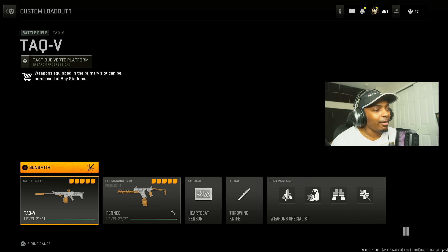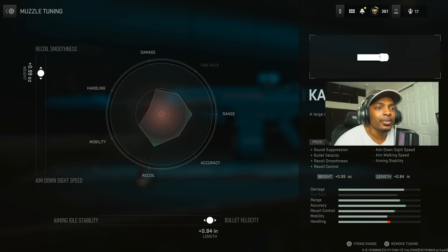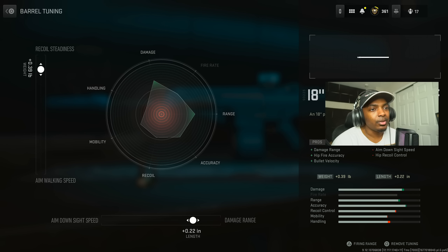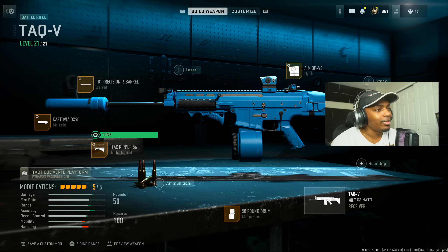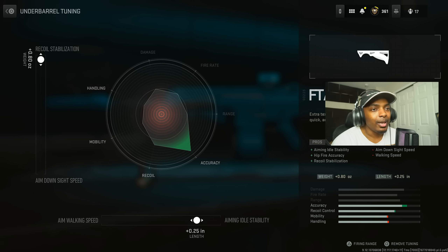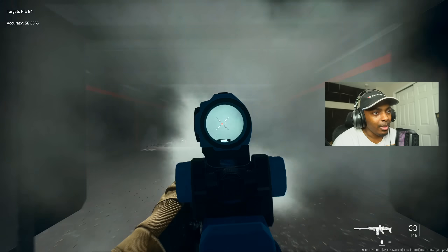There's one more thing I wanted to show — a bonus: the TAQ V. This is for people that want a little bit of a challenge — it will give you a challenge but reward you with high damage. Kastovia DX90 for sound suppression, bullet velocity, recoil smoothness, and recoil control — increase the bullet velocity at 0.84 inches and recoil smoothness by 0.99 ounces. Put on the 18 inch Precision 6 barrel for damage range, hip fire accuracy, and bullet velocity — increase the damage range by 0.22 inches and recoil steadiness by 0.39 pounds. Aim Out V4, max out the far range. Put on the 50 round drum. F-TAC Ripper 56 for aiming out stability, hip fire accuracy, and recoil stabilization — increase the aiming out stability at 0.25 inches and the recoil stabilization by 0.80 ounces.